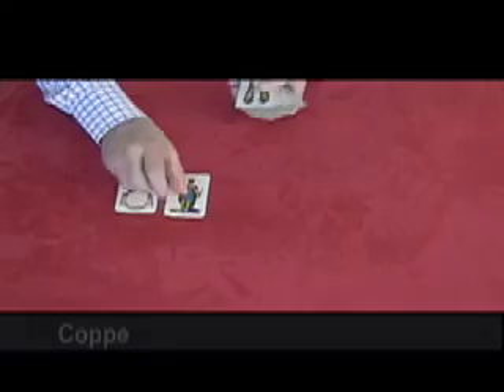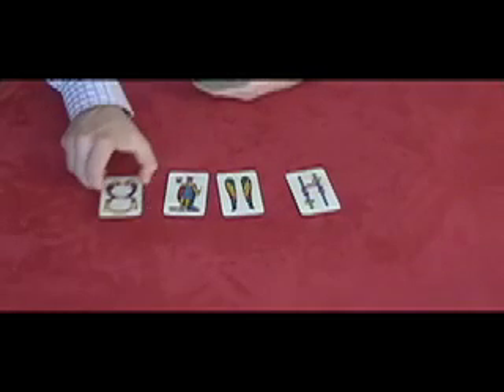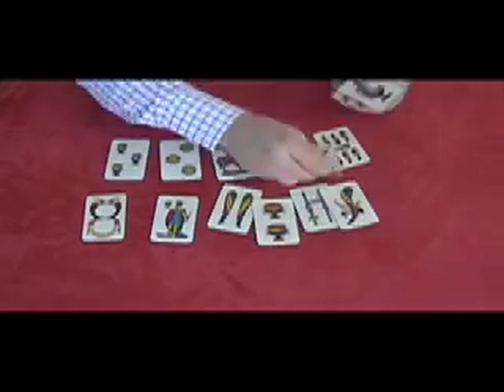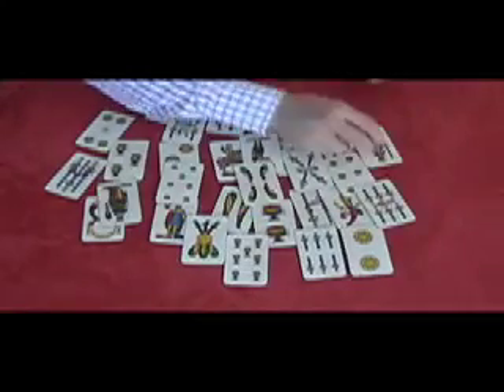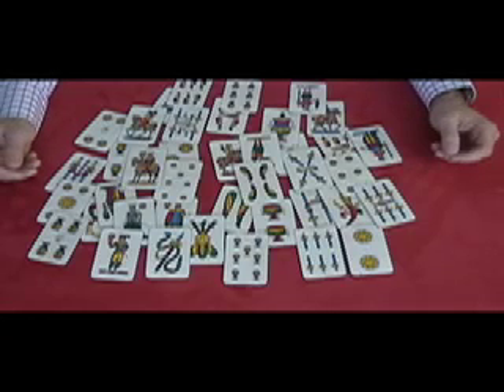This is a basic ruling of briscola. I'll go over a little more: this is denari, coppe, bastoni, and spada — the four suits of cards. This ace is worth eleven, the king is worth four, and these are two lisho cards. You can go on and on to see all the other cards that together make Italian cards so interesting. But this was just a briscola one-on-one lesson. If you have any questions, just send me a comment and I'll go over some more information on how to play briscola. And if I forgot anything, just let me know.